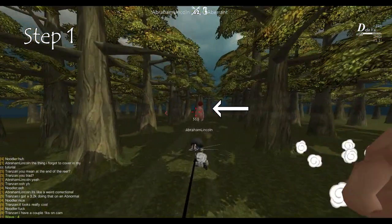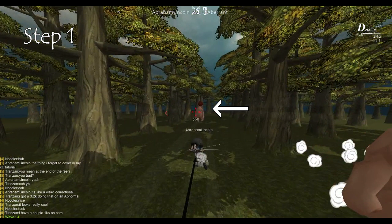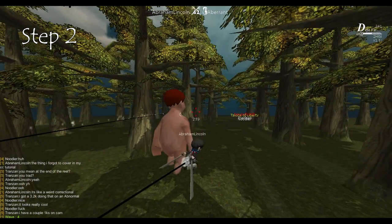First, find a Titan that's facing away. This usually happens to me in public servers when they're going after other people. Step 2: grab the center of the Titan's nape. A good hook is really important for this one because the closer you are to the center of the nape, the higher chance this has of landing.